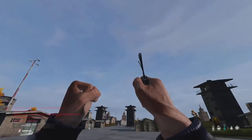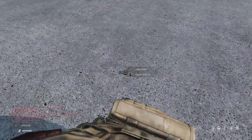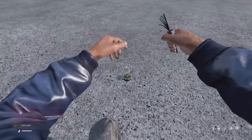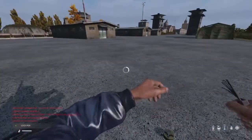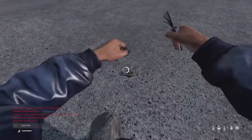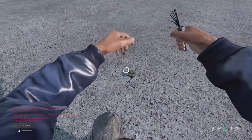All you need to do is walk up to the landmine and hold R2 to disarm it, as you can see. After this circle has filled, the landmine will then destroy itself without injuring you or anyone around you.